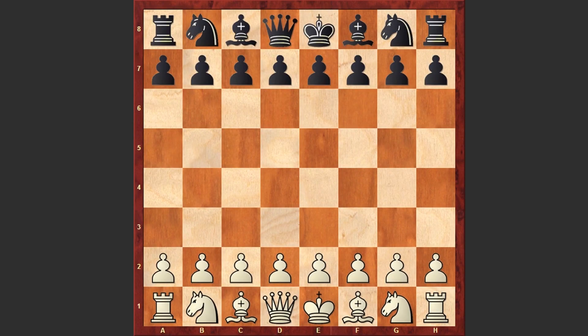Hello chess lovers, Soren here and I have another fascinating game for you. This game was played between two unknown chess players, Imbaud and Strumillo. This was a correspondence game played in 1922. Now let's see how the game went on.